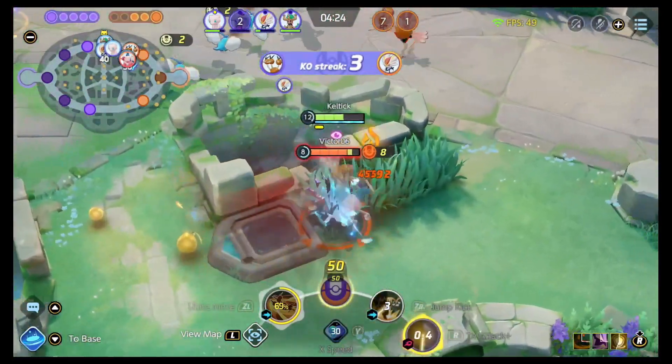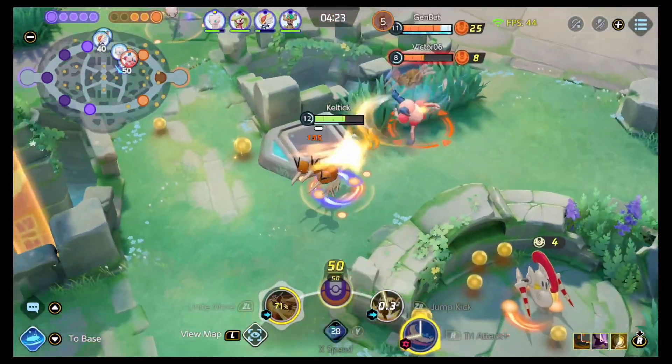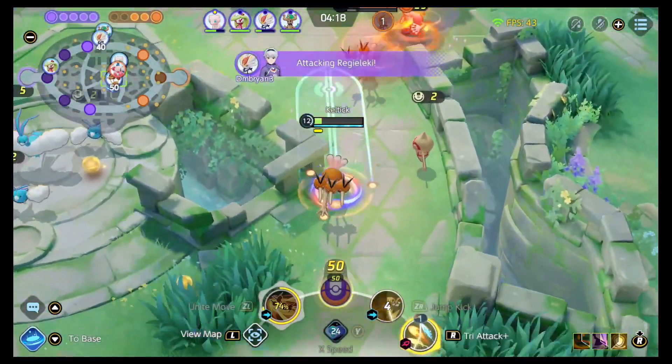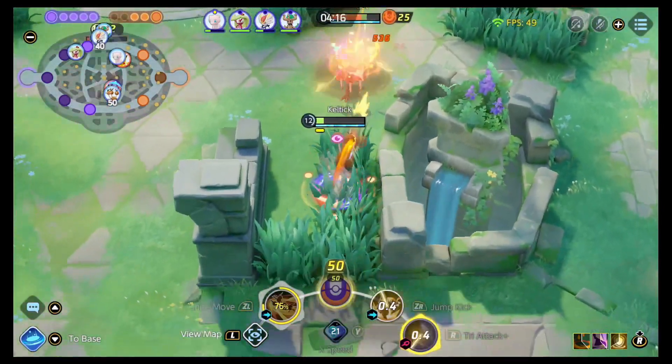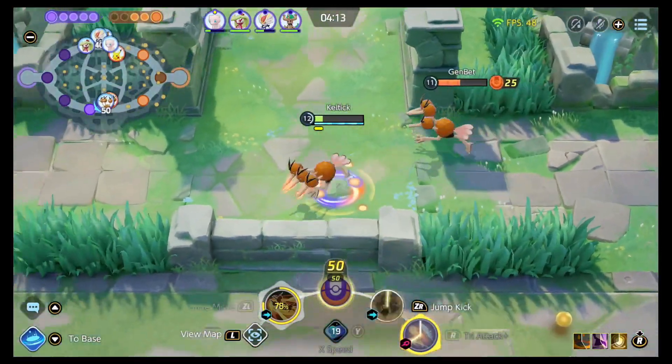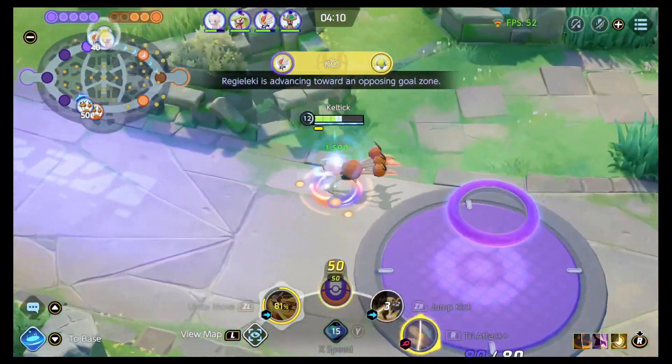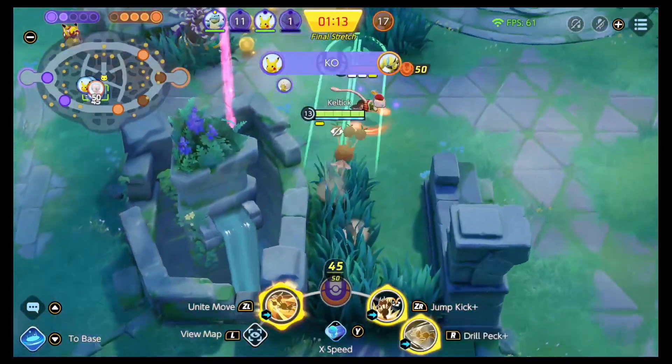And even then you can probably be doing better things with your time. The Unite move is a great way to engage and sets yourself up nicely for more damage with Tri Attack or major displacement with Drill Peck. The range on the Unite move is very nice, so you're going to be able to use that to get to exactly where you want to be in the team fight so that you can do the most with your abilities.